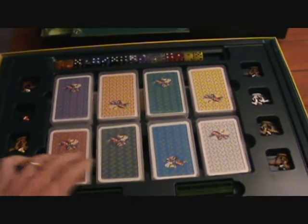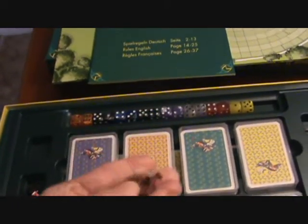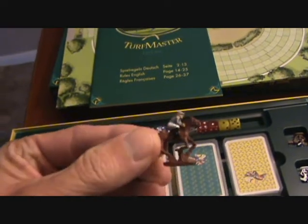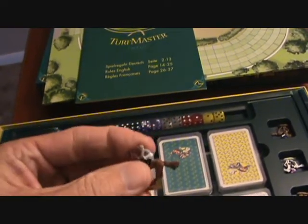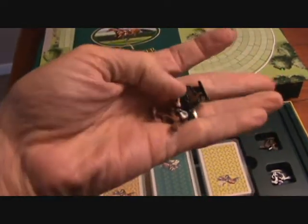Each player gets their own deck of cards and their own set of dice. The horses that come with it are pretty nice — they're not your typical plastic pieces. I would say these are metal or pewter, maybe. Nicely painted. So there's eight horses, eight decks of cards, eight sets of dice. You also have these jumps for steeplechasing. And that's pretty much what you get.